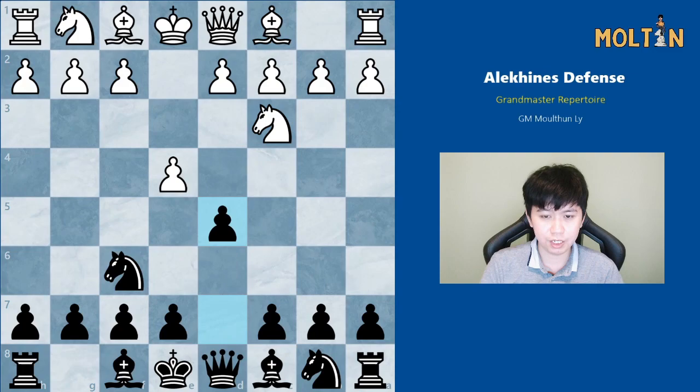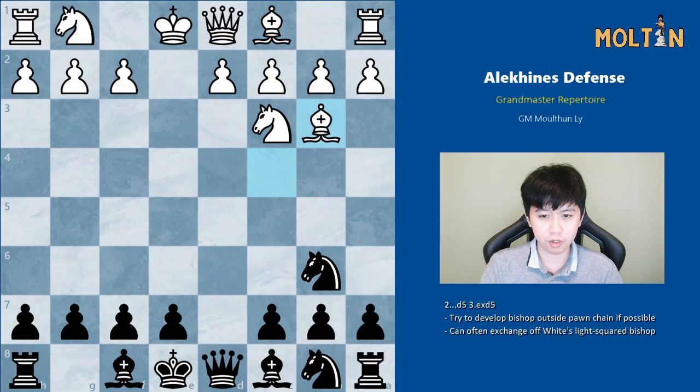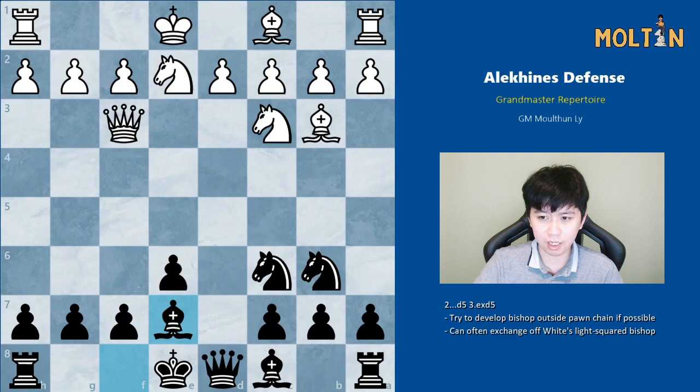If at the start after knight c3, d5, instead of white pushing, white captures and then bishop c4 — this is well met by knight to b6, bishop goes back, and here black has two great options: one is to play c5 threatening c4, and the other is knight c6. You have to remember to develop your light-squared bishop outside the pawn chain before locking it in with g6. If white tries to stop it with queen f3, you'll have to play e6, but black has a very solid setup with bishop e7.